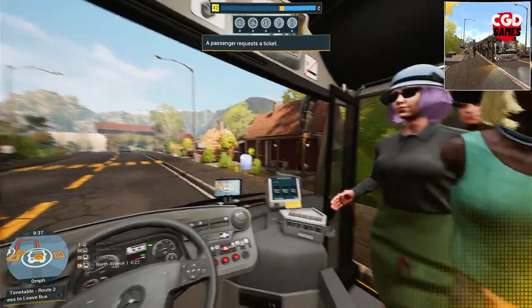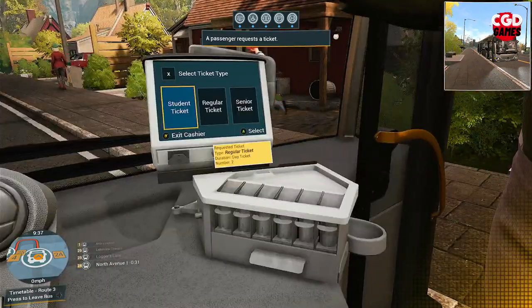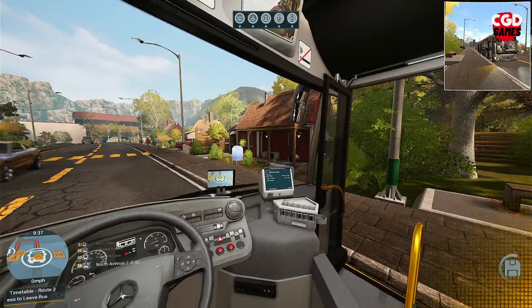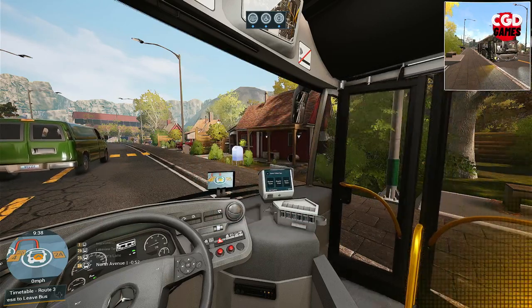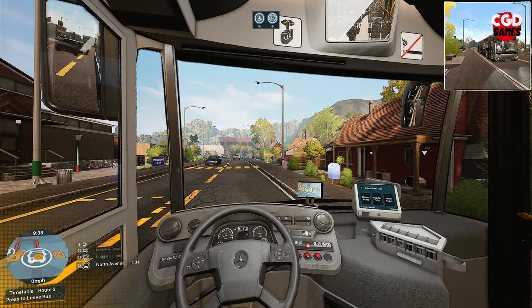We do need some tickets going out here as well. Remember, we are a cashless service now. Two one-trip tickets — there we go, off your pop, squire. Right, I take it our wheelchair passenger is aboard. So we will shut the doors now. She loves the new All Directions album — she tells me that every time she gets on the bus, bless her.